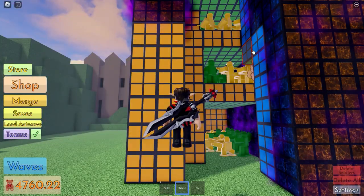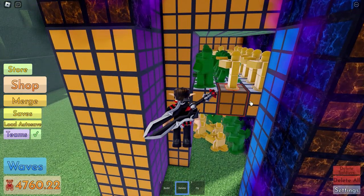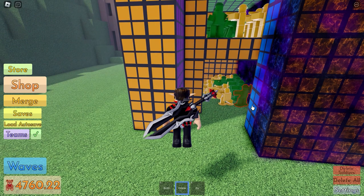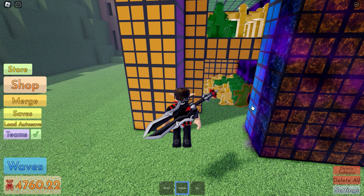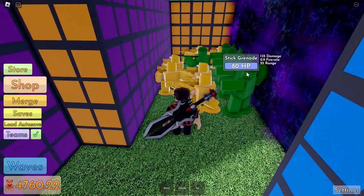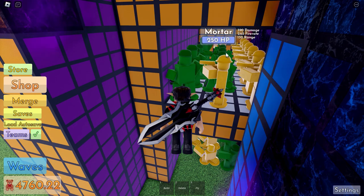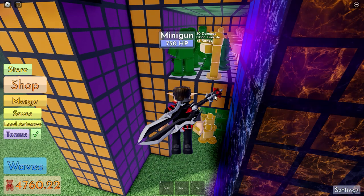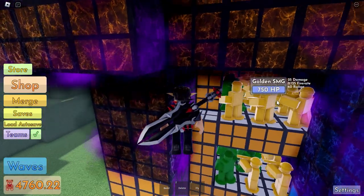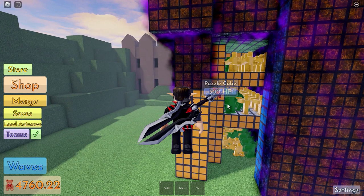Here's a summary of my troops: I placed nine golden snipers, seven golden auto rifles, eight golden newbies, eight mortars, one homing rocket, one rocket, four stick grenades, one M16, and also a minigun.